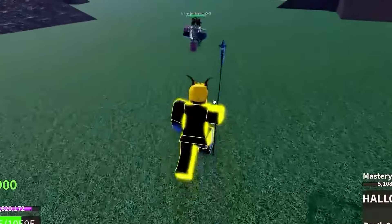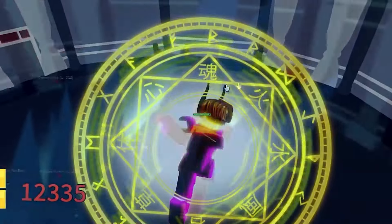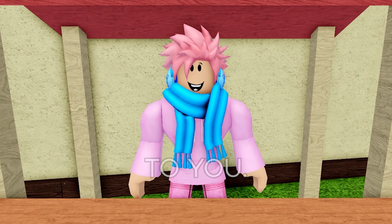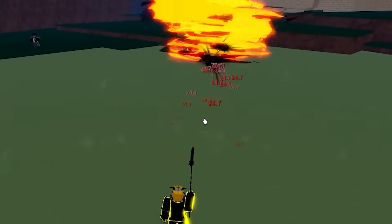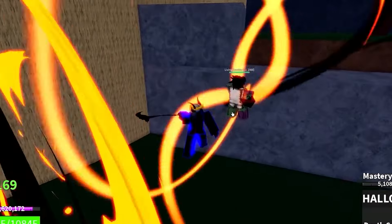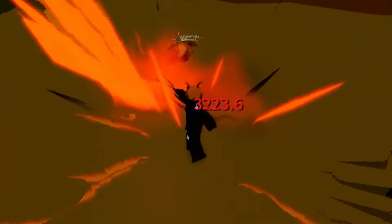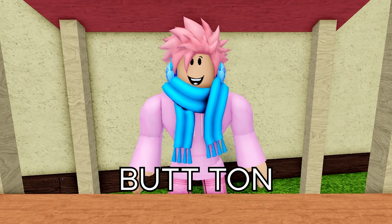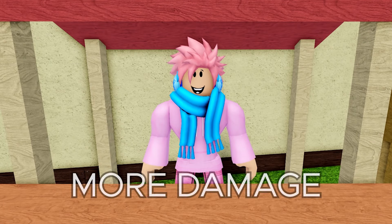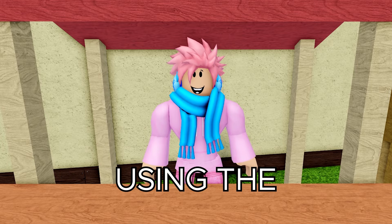The next item is a sword called the Halo Scythe — a mythical sword you get by defeating a boss called the Soul Reaper. You can spawn the Soul Reaper after getting Halo Essence from the Death King. Once you defeat this boss, you have a 5% chance of getting this sword. The first ability is called Death Cyclone, where you send out a spiraling fire tornado towards your enemy dealing decent damage. The X ability is called Soul Execution — you charge into your enemy and execute them with your sword, dealing a ton of damage. A cool thing about this sword is that it actually deals more damage if your enemy is below 50% health, so you can take advantage of enemies with low HP.